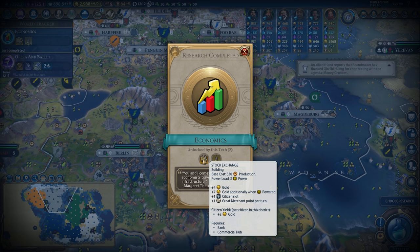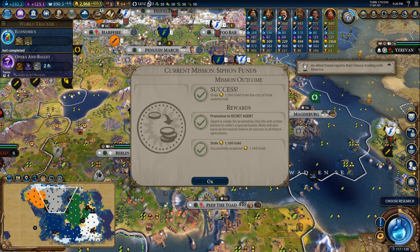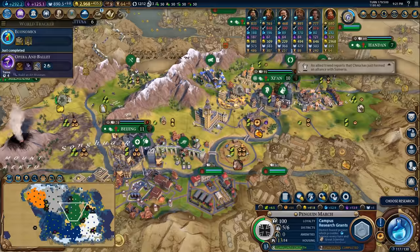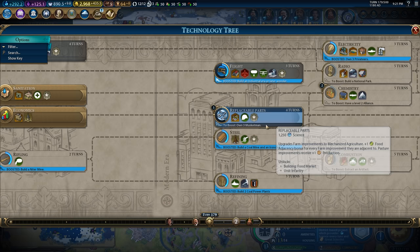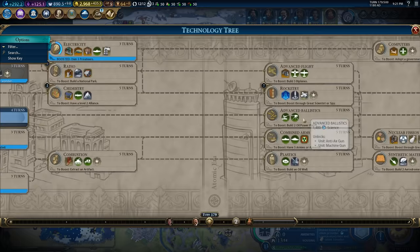Economics is finished and we will be working on the stock exchange. Do I have a place to build the Big Ben? I think I do need to get a bank in one of them, but I'll have a look around. Unfortunately, Big Ben has already been built by China, so I will not be taking advantage of Big Ben this game. Now that we have economics, I would like to make my way towards research labs, as well as seaports, as well as food markets. I'm going to go for food markets into research labs into seaports. Once we have seaports, we'll be swinging up for rocketry and then heading straight for satellites.